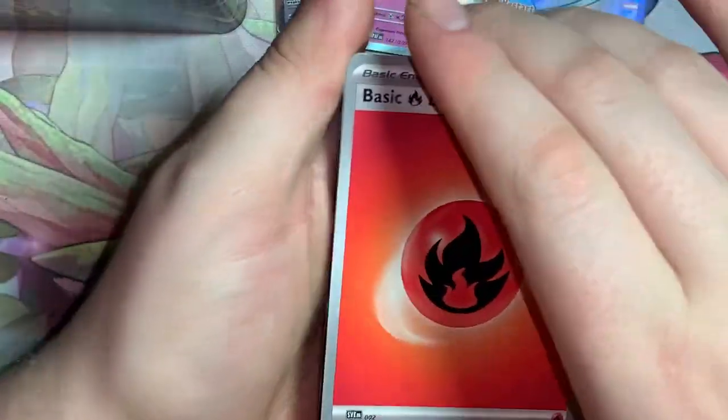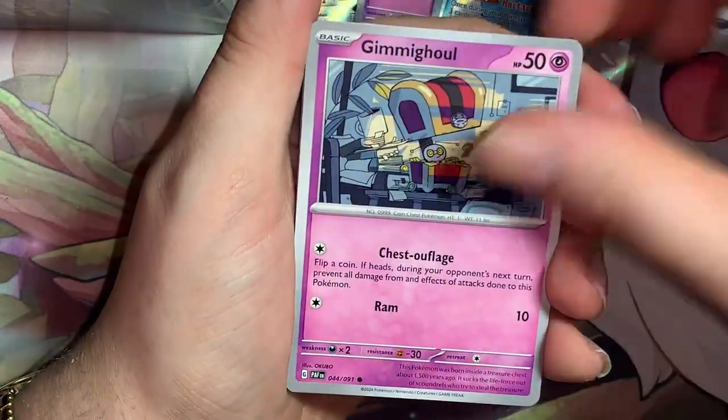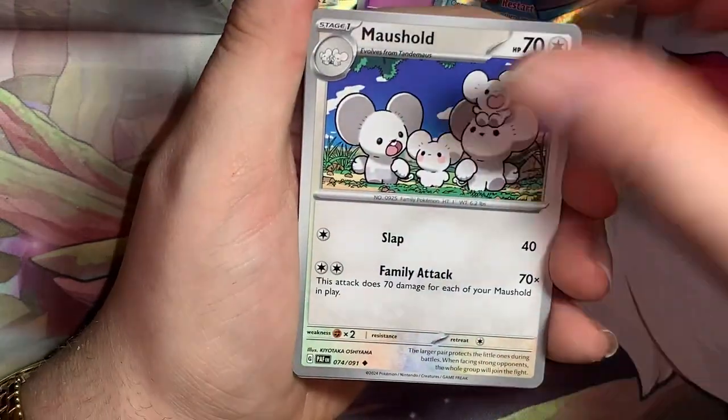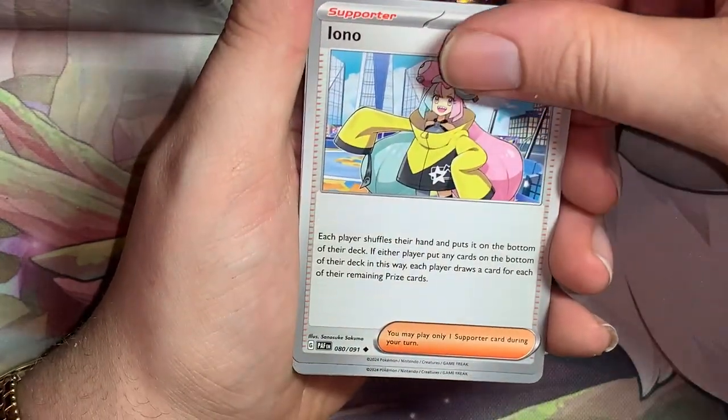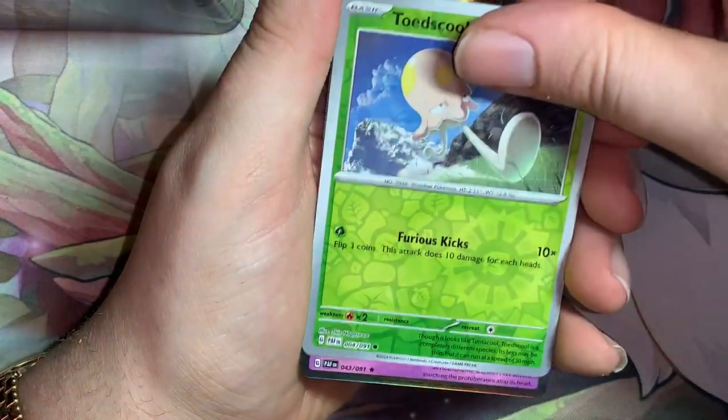Last pack — can we get anything else? Fire Energy, Cottonee, Aractus, Gimmighoul, Scraggy, Atticus, Muscle Band, Iono, that one is Backpack, Toadscool, and then a Holo Houndstone. Alright.